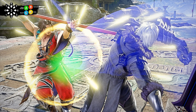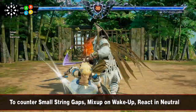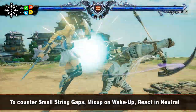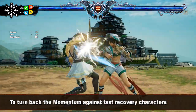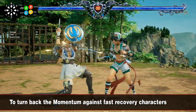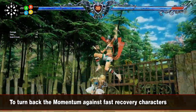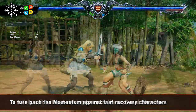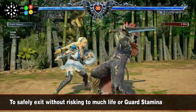Let's conclude and try to have some quick rules to follow. So when do you use the Guard Impact? When you don't have much time, like in string gaps, okizeme setups, or when you want to react to something really fast. When you need to switch the momentum in string pressure, as it interrupts it. Against fast characters with a lot of light attacks in general. When you want a safe exit because you don't want to put your remaining life on guard stamina.